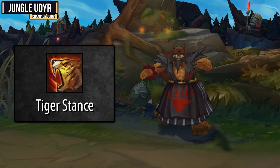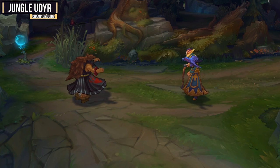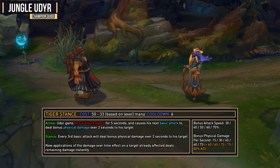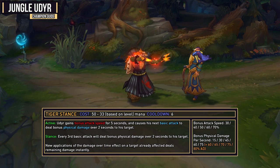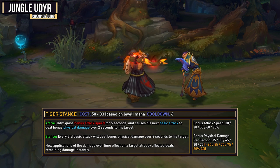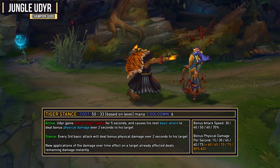Your Q ability is Tiger's Stance, and this is Udyr's main source of damage after his rework. When activated, Udyr gains bonus attack speed for five seconds, and causes his next basic attack to deal bonus physical damage over two seconds to his target. For the stance, every third basic attack will deal bonus physical damage over two seconds to his target.